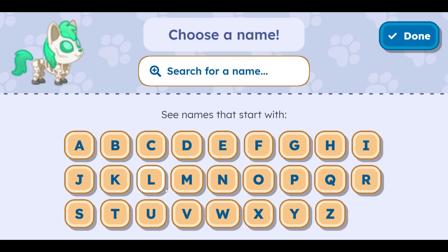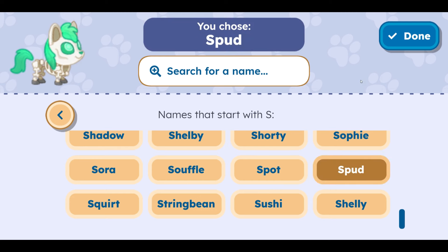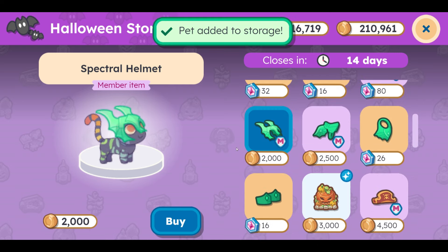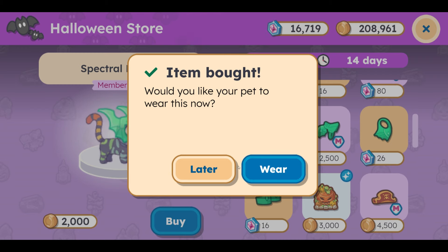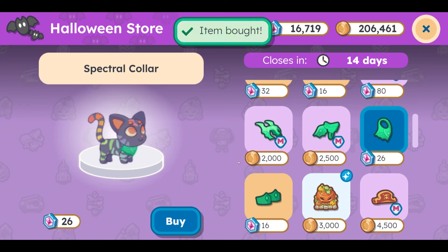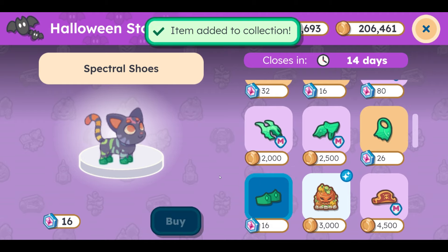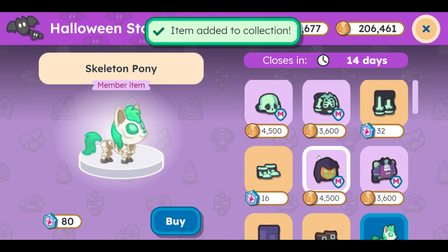The name is going to be kind of important. I'd like Spectral to be the name. Spud — Spud the Spectral pony. Love it. So we have that. Let's go ahead and get the Spectral hat. Actually let's do later, because I don't want you to wear it yet. That's cool that it pops up asking do you want your pet to wear it now or not? I might buy a couple of the Spectral ponies — those are so cool — and the Skeleton ponies.